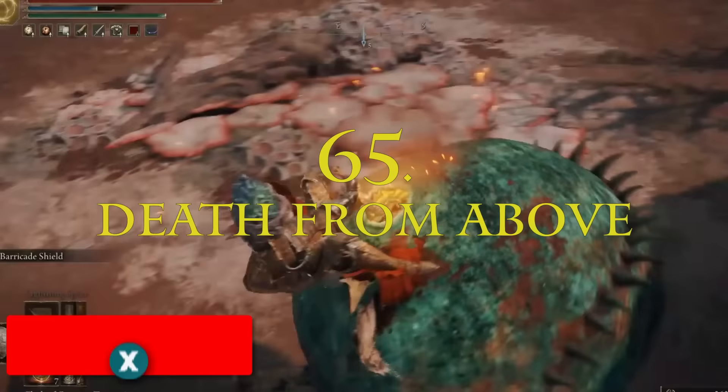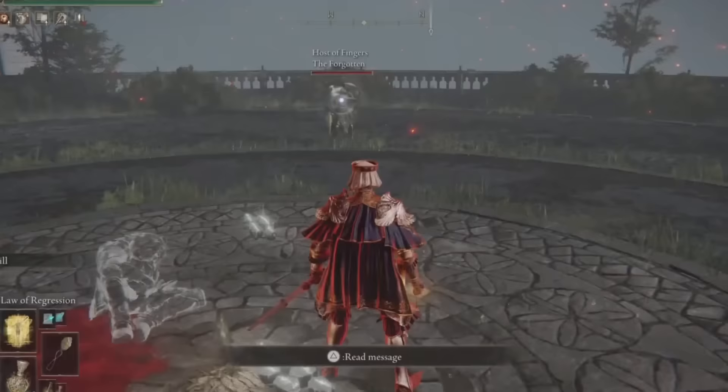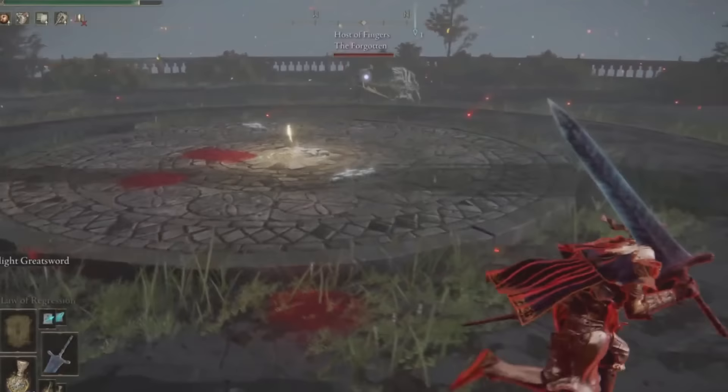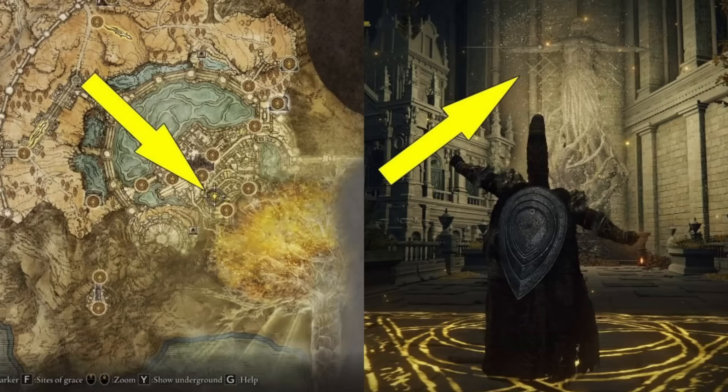There's a unique animation for killing giant flame-head enemies — if you get above them, jump and hold an attack, you'll stab them in the vent and blow them up. In PvP, you can let the enemy use all their buffs from flame grease to their wondrous physick, and just as they're ready to fight you can cast Law of Regression, which removes all the buffs they just applied. It can be quite funny. You can get the spellbook for Law of Regression from the Erdtree Sanctuary.